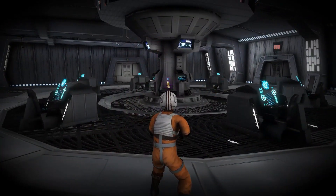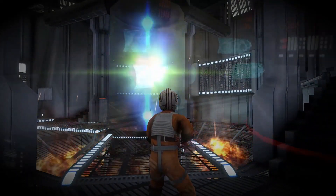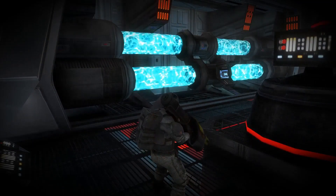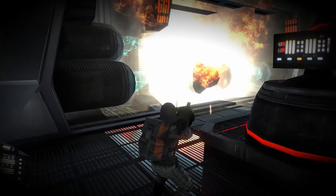Your snub fighters are no match for the might of a fully armed capital ship. Crafty pilots will even the odds with a bit of sabotage. Strike the key systems from within — a time bomb or rocket will make short work of those targets.